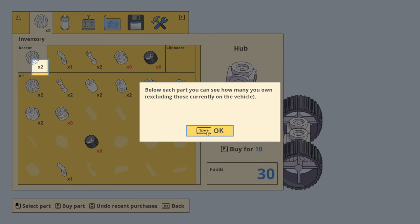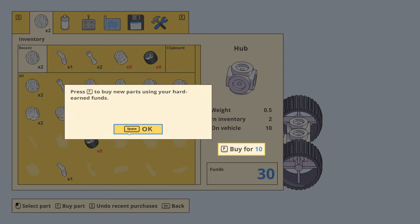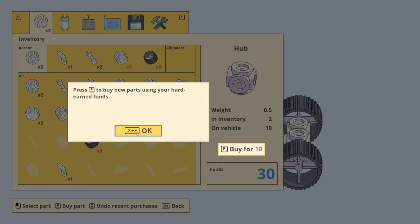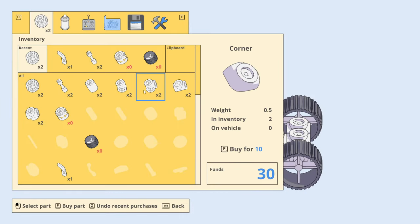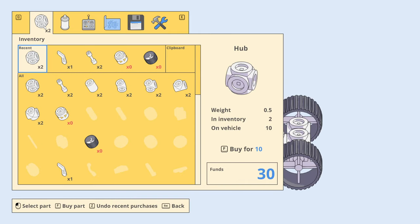You can see how many we have. Completing contracts earns you funds — you can see your balance there. Buy new parts using your hard-earned funds. We've got a watering can lifter but we don't have a crate lifter, or at least we haven't discovered that yet.